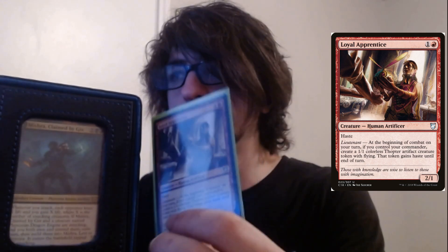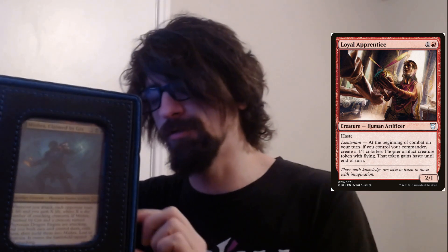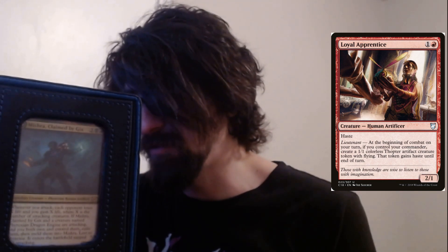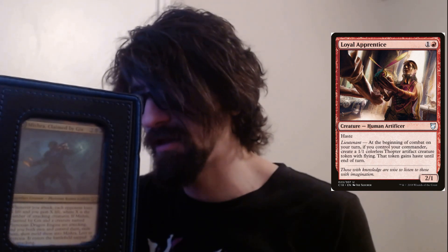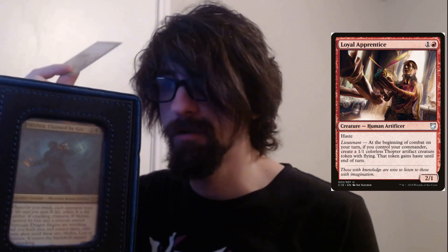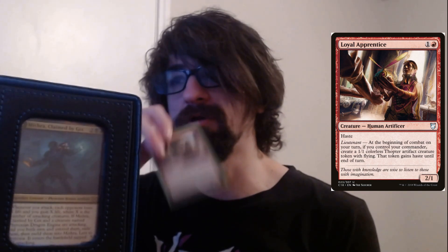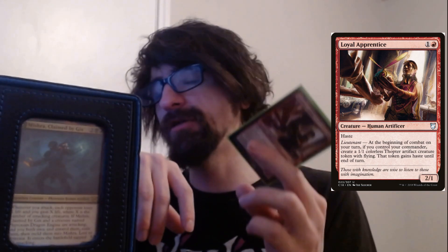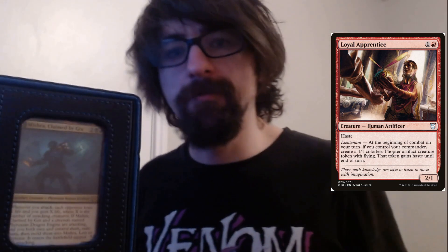Here's a really good one that pairs with the overall strategy — Loyal Apprentice, a two-cost with haste. Lieutenant: at the beginning of your combat on your turn, if you control your commander, create a one-one colorless Thopter artifact creature with flying. That token has haste until end of turn. Tokens every time you swing with your commander. With Gix, remember your opponents all take one damage per creature you swing with, so if you mass swing with everything every opponent takes at least one damage per creature and you're healing.